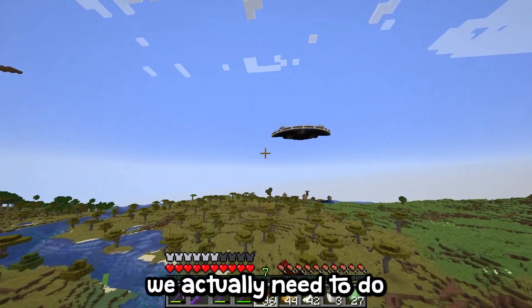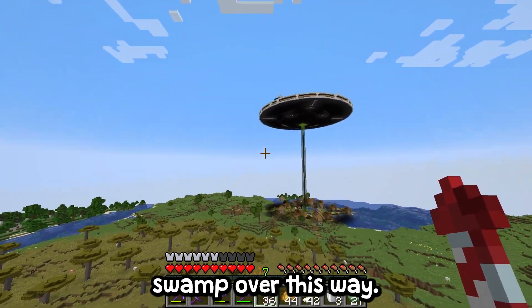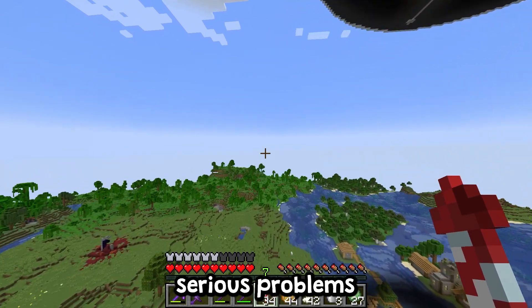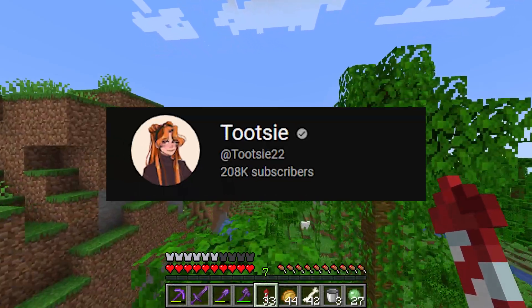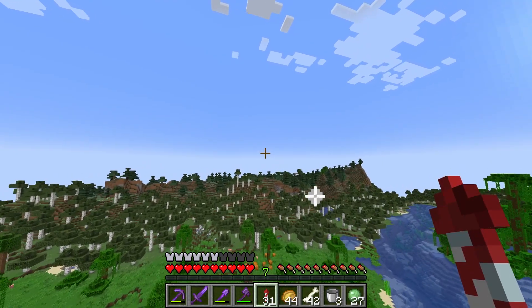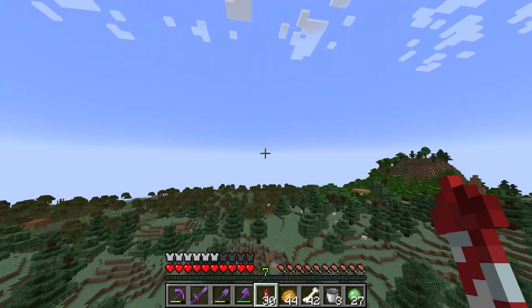Now we need to go get some frogs. I think we have a mangrove swamp this way - hopefully, because if not we're going to have some serious problems getting frogs. A friendly YouTuber by the name of Tootsie YouTube told me I need slime balls to feed the frogs so I can get tadpoles, and then with a bucket I can pick up the tadpoles and put them in our enclosure.